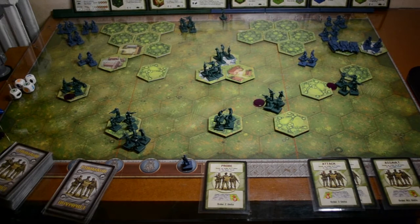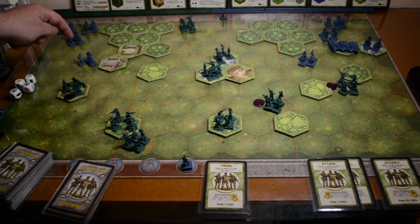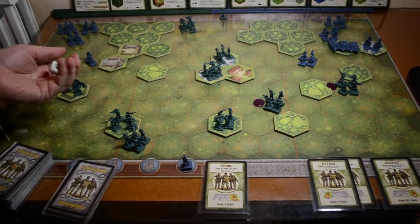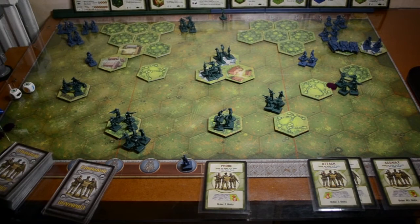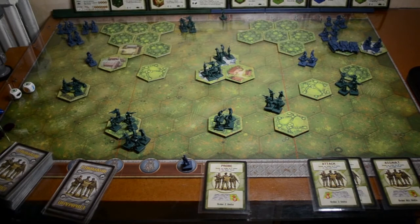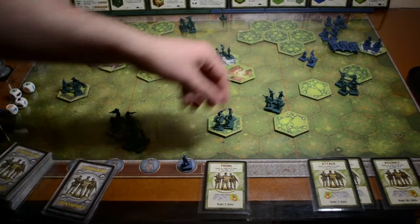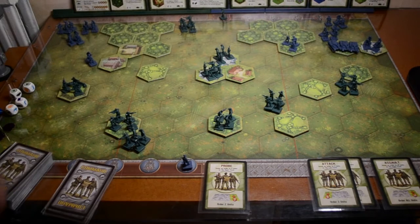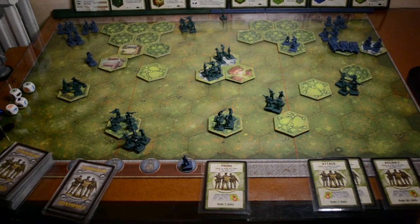These guys move to here and also fire on them. Last unit - nothing really to shoot at so we move them into the trees to hide. Fire from these guys: two dice, one hit. These guys at one die range - nothing, not a sausage. These guys fire with two dice and get one hit and a retreat - one guy goes and they retreat back into the trees for protection. We get a replacement card.